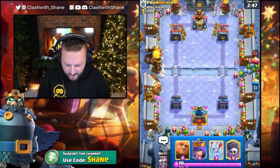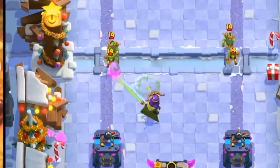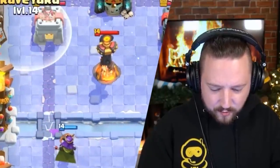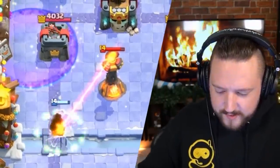Alright guys, jumping against Mr. Alpha Instinct, my friend. We're gonna go Archer Queen right here. Starting rotation is kind of scuffed but the Archer Queen destroys the goblins. How about we go Graveyard here and then we go Archer Queen ability when it's time — which is right now.